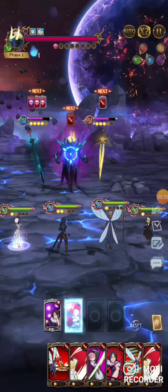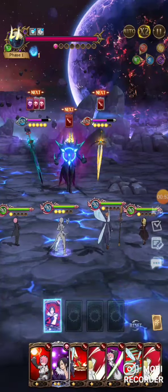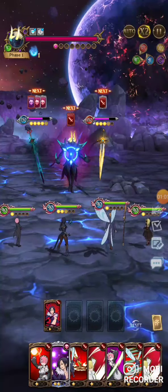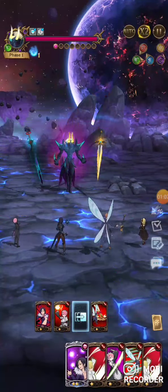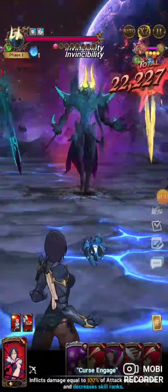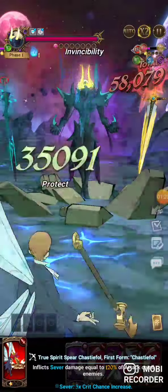We got guys on both sides using ranked up skills, so we're actually going to do this a little different — we're going to use Merlin's D rank AOE. We're going to toss this King card and use a King card. There's a little extra points from deranking everything; hopefully we're not going to do too much damage.